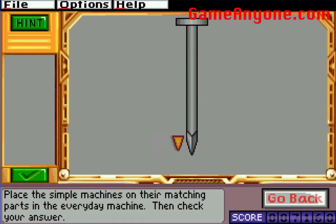Let's go in here. Okay, so here's a wedge. Wedge. What do you think a wedge is? Boom. Easy.